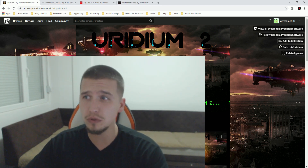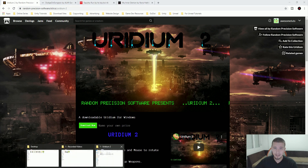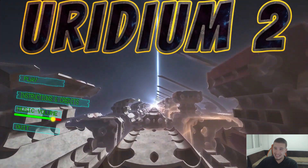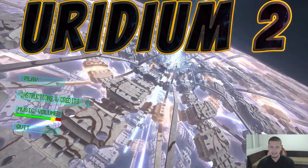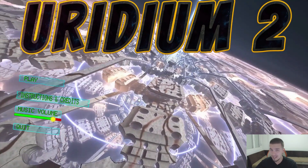The first game is called Uridium 2 by Precision Software. I'm going to simply run it from my computer. It's made in Unity, obviously. What I love about this game right away is the main menu — I love how it's made, the animations. I love when the main menu is alive. That's one of the essentials to make a really interesting game.